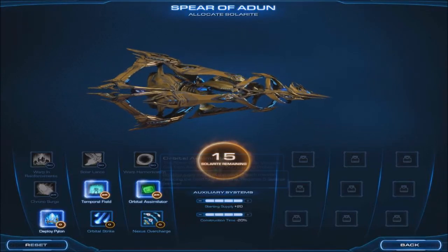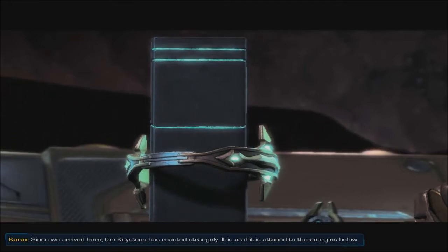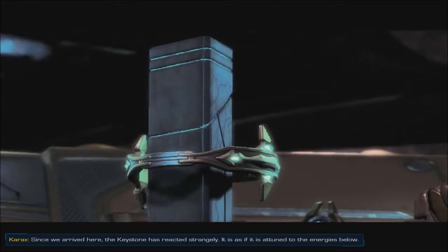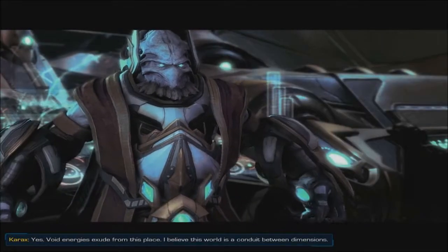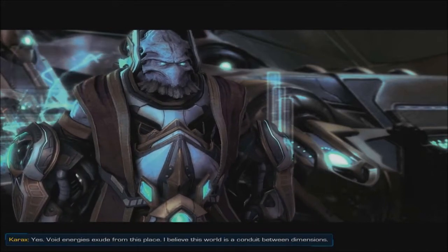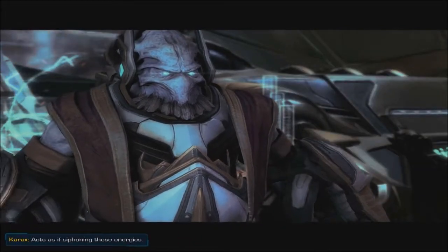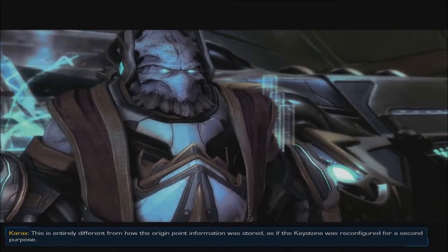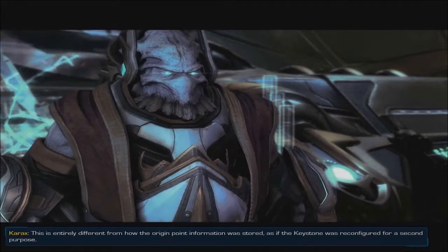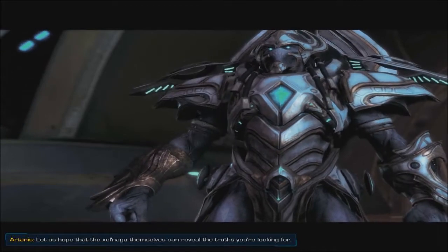Since we arrived here, the keystone has reacted strangely. It's as if it is attuned to the energies below. Yes - void energies exude from this place. I believe this world is a conduit between dimensions, and the keystone acts as if siphoning these energies. This is entirely different from how the origin point information was stored, as if the keystone was reconfigured for a second purpose.